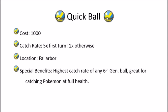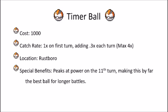The special benefit of the Quick Ball is that it has the highest catch rate of any obtainable Gen 6 ball, other than the Master Ball. It's great for catching Pokemon at full health and great for quick catches, just getting it done. But this isn't actually my personal favorite.